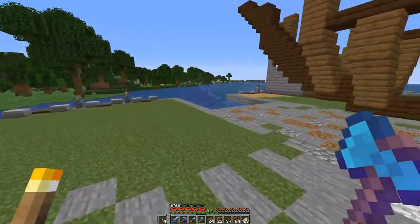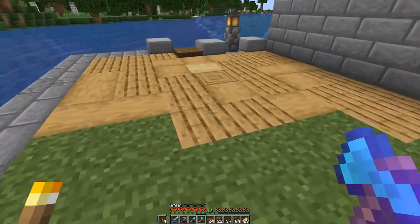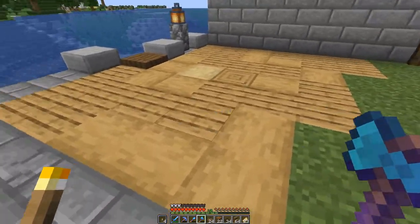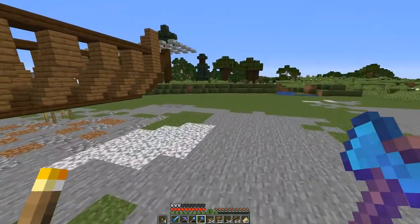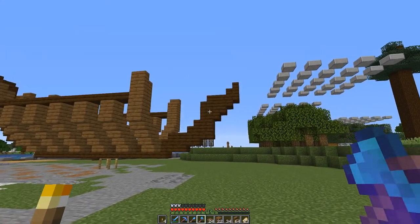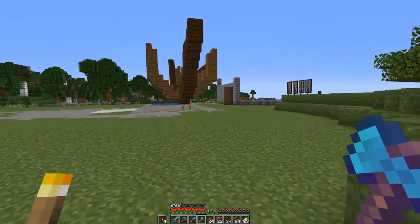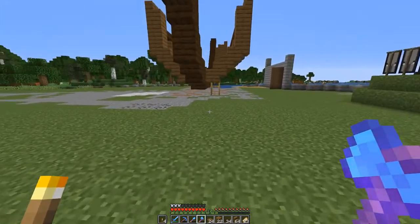So two wooden buildings, essentially - mostly wooden anyway, stone bases but wooden tops. I didn't really want them to mesh too much with a wooden floor - I wanted them to stand out. This building here, the stone base and wooden top half, will be connected to a larger stone building here. And then another one here with a gate in between - a big gate with like big log doors opening up into the shipyard.